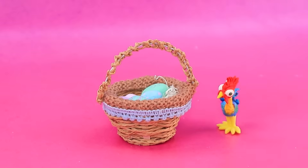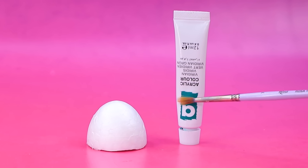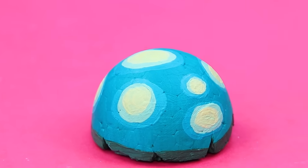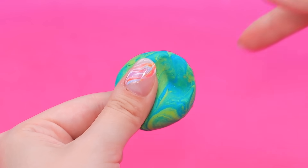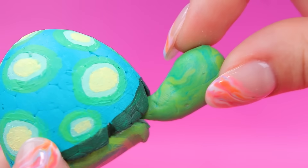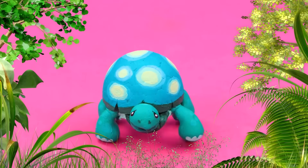There's an egg in a basket. Choose a color. Paint one half. Pinch off a piece. Pet. Funny little legs. Meet Tank the turtle.